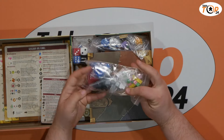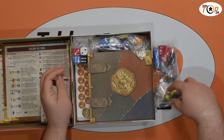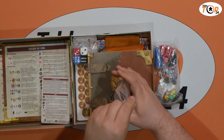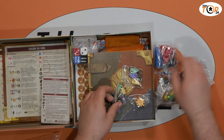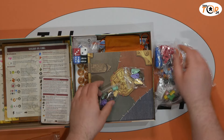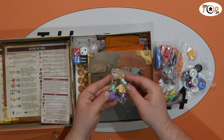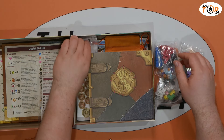We have cubes of all different varying colors — we've all pretty much seen wooden cubes before so we won't go through those. We do have some really nice other wooden components here that we will take a look at. We've got some dice tokens which look quite nice — a little desert sun and desert star. I think we've got our score markers and building bases.